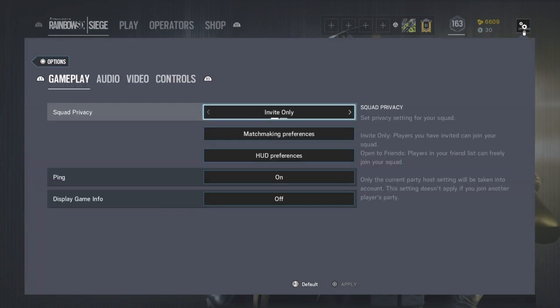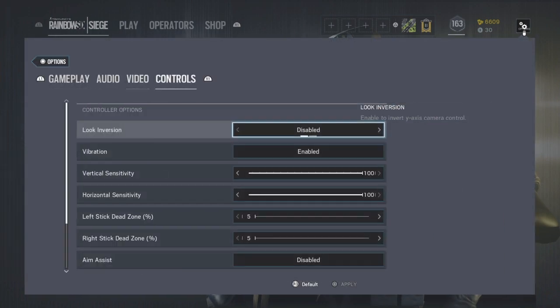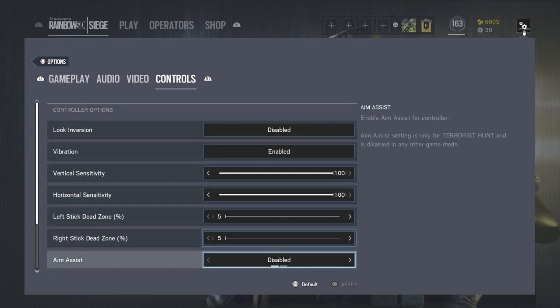First off you want to go to your options, go to Controls and turn on aim assist.